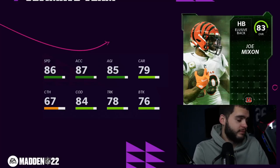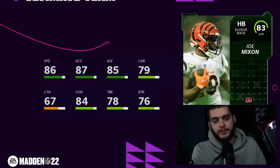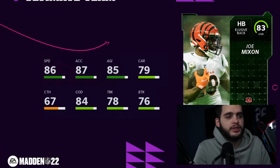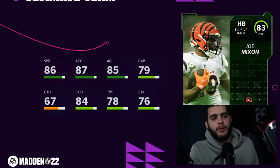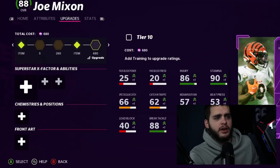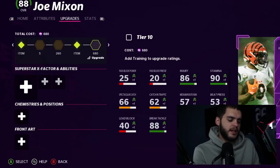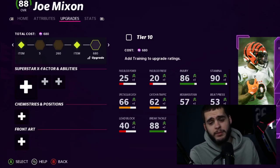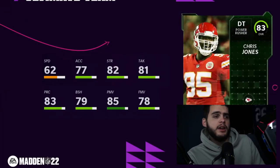First we got Joe Mixon, halfback for the Bengals. This is going to be a Power Up expansion card — not his main card. He has an 88 overall Power Up, nothing too crazy. Bengals theme teams could use him at fullback or as a second running back. I've been keeping up with the Bengals theme team.